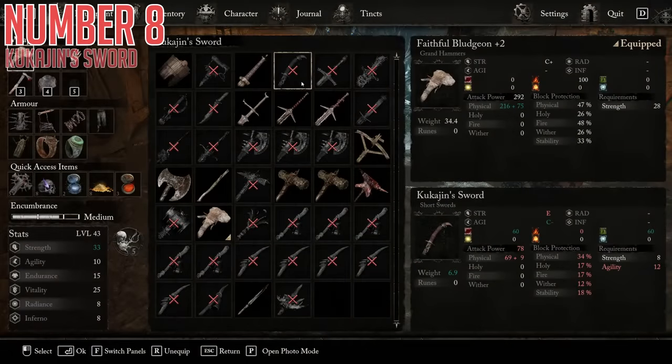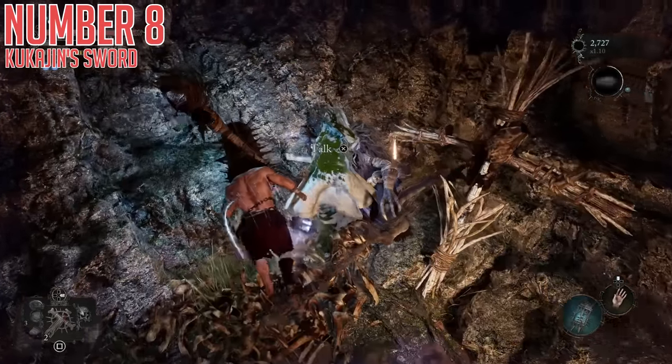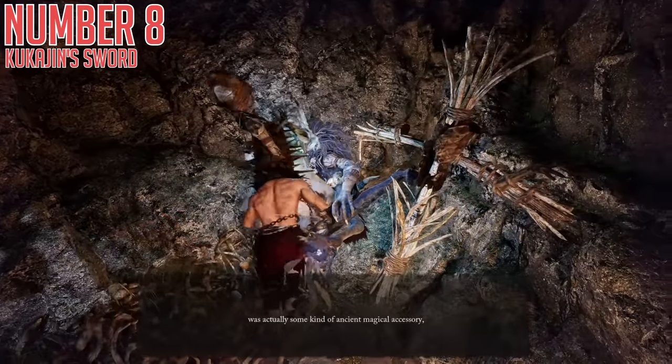Eighth up today is Kukujin's Sword, and this thing is absolutely exceptional. C-agility scaling would be decent enough even if this was a pure agility blade, but it also has E-strength scaling for a slight bonus. What makes this blade actually incredible is that it has decent physical damage, but it also comes with 60 bleed buildup and 60 poison buildup. So you can get really nasty with status application, and while poison and bleed won't do much to random trash enemies, they can be quite strong against a boss where you get to actually see their effects properly.